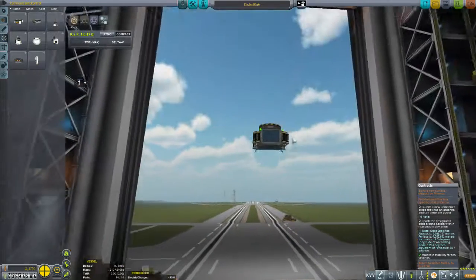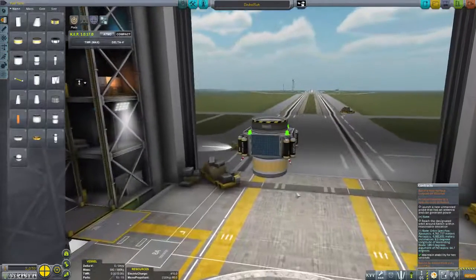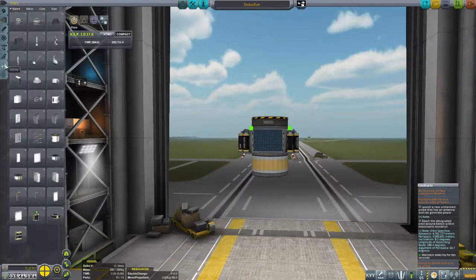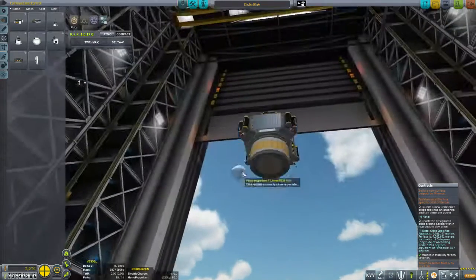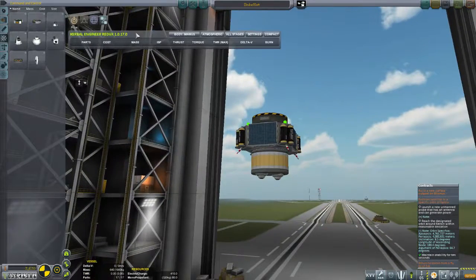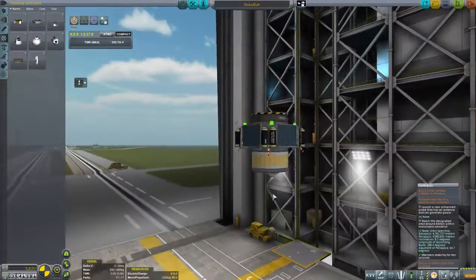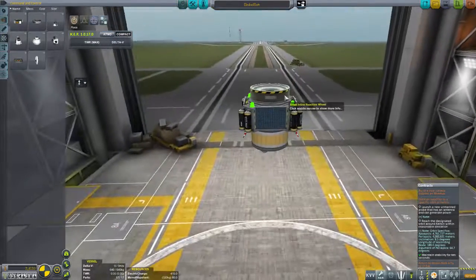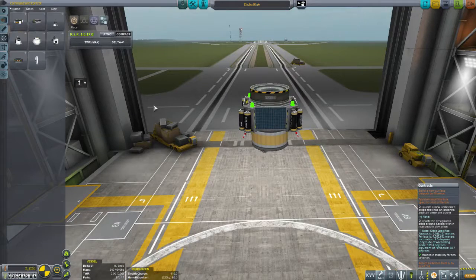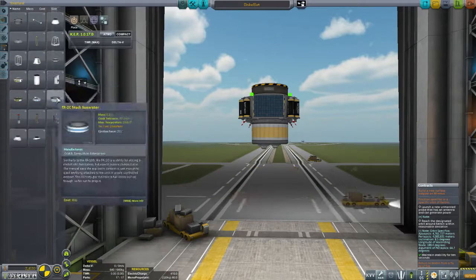Now what we've got is an RCS tank, and what we're going to do is place a place-anywhere thruster on the back of it. We want two of them — so these are going to be quite strong for the little bugger. Do we have an antenna? Yes, we've got four. Can it generate power? Yes, it has solar panels. Can it maneuver on its own? Yes, it has some RCS and some thrusters. Do we have reaction control? Yes, we've got a little gyro thingy. Is this a functional little craft? I think so. Let's get on with building the launcher.